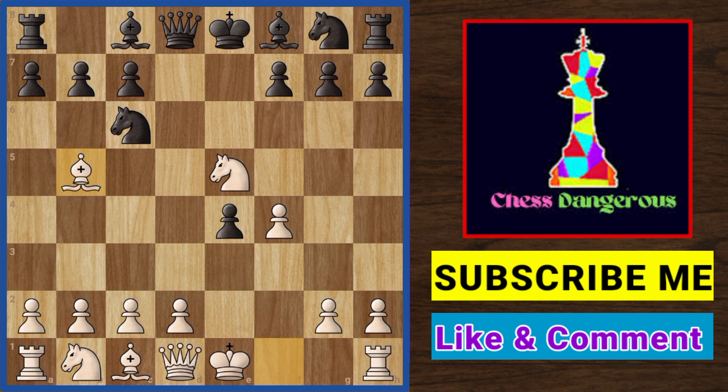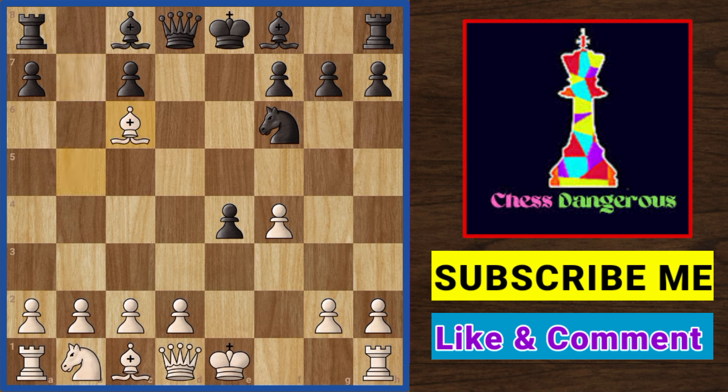But he just ignores it and simply develops his other knight. Knight takes knight, pawn takes knight, and bishop takes pawn, forking the king and rook.